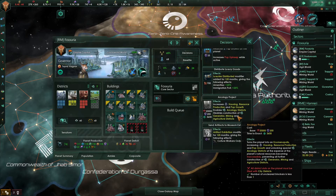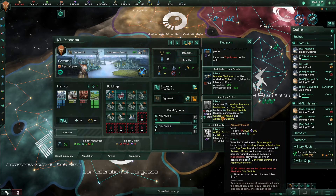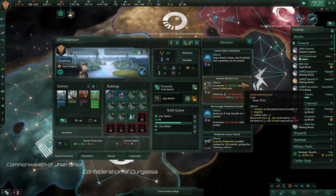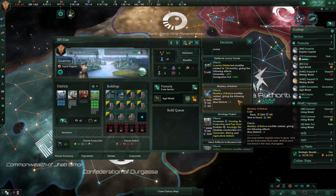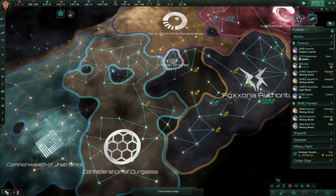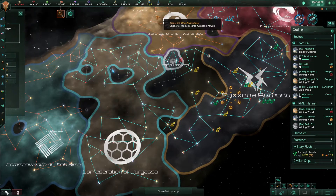In fact, we have some influence now to start spending on some of these other planets. 200 influence — not the Archaeology Project, the other one. Research complete. What about mastery of nature? It costs 100 to do that. I'm going to spend that there. We're getting short on money, so what I'm going to do is sell some more to try to get us out of that problem.